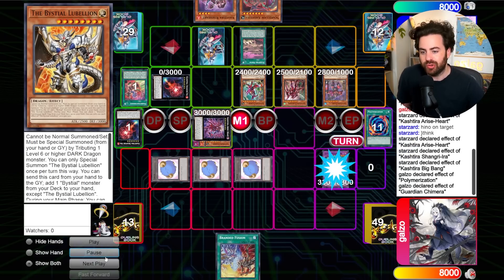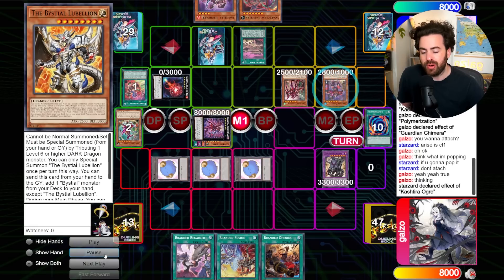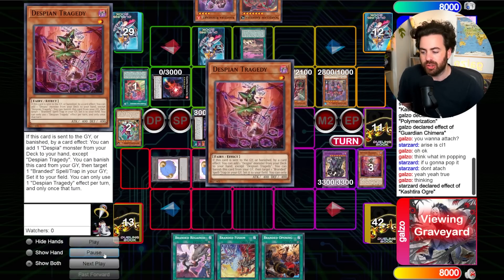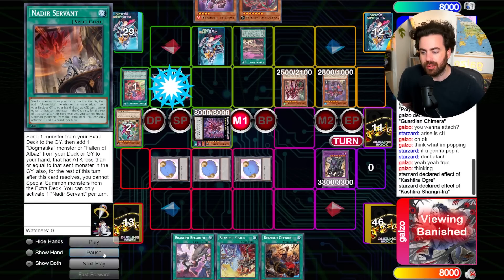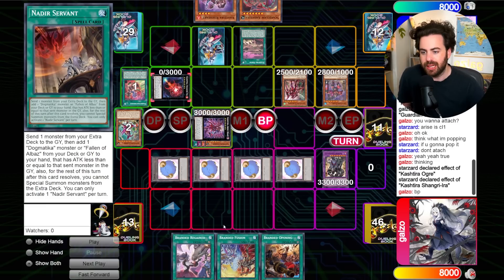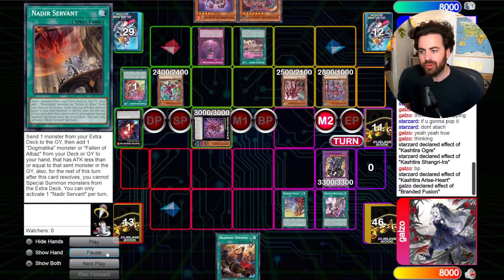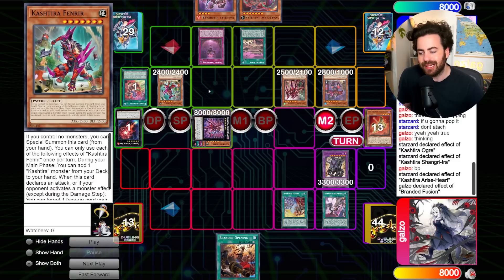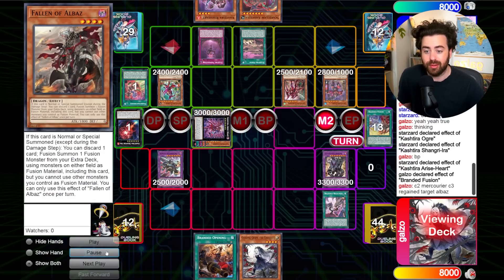They block another zone. Summon Ogre Poly to bait out some of the interruptions. Chimera draws two cards, pops one. I need to get rid of Fenrir — that's basically the threat. They banish one of my top cards. Now I'm free to activate Branded Fusion. They block another zone for me, and unfortunately I cannot keep going. Before the battle phase I need to clear the monster and regain Branded Fusion.